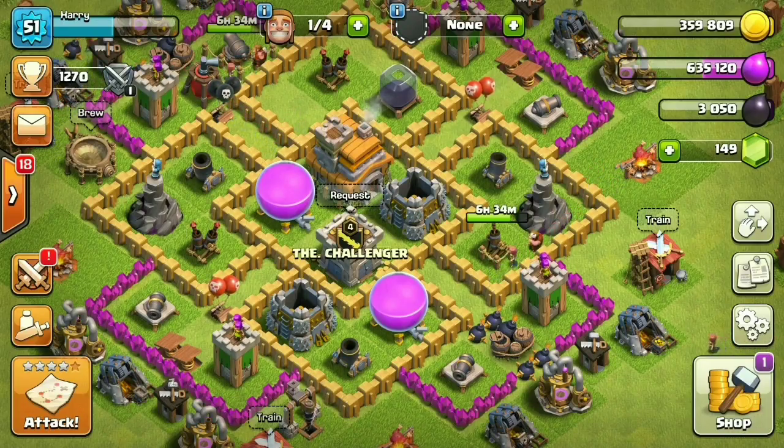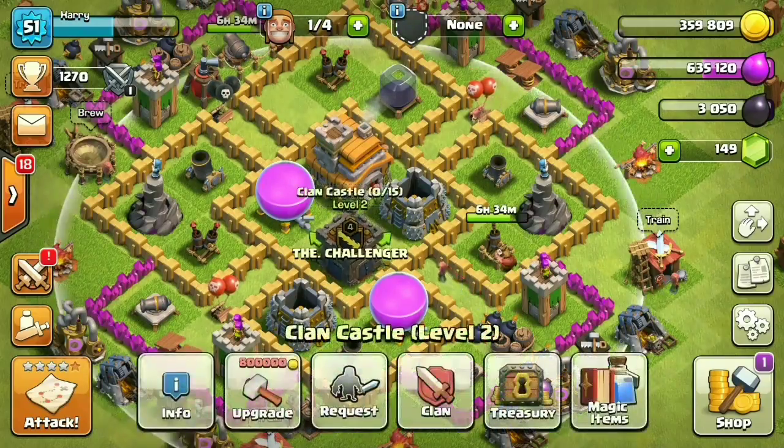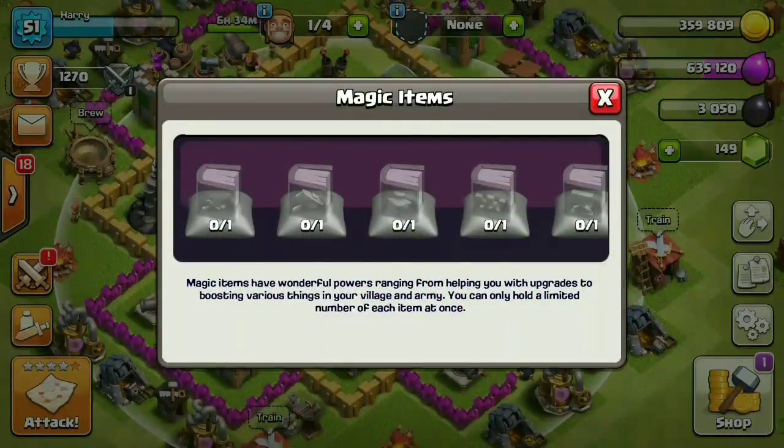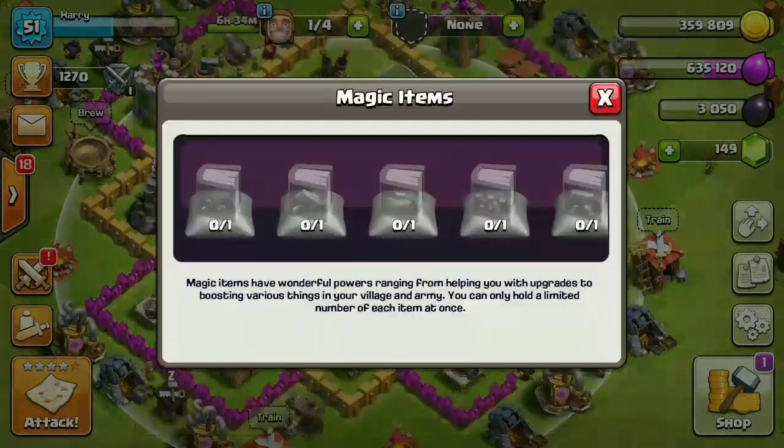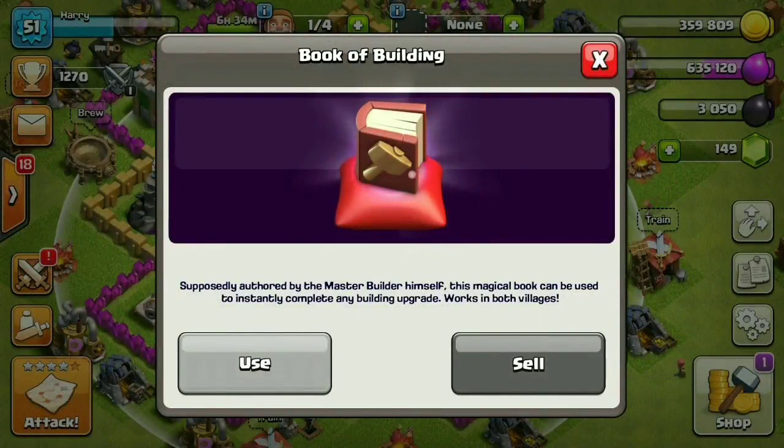Hey guys, nshmg here. I wanted to talk about a new thing which I've seen and used in Clash of Clans — I'm talking about the magic items. There are eight magic items. The first one is the Book of Fighting, which is used to complete an ongoing upgrade. The second one is the Book of Building, which is used to instantly complete a building upgrade.